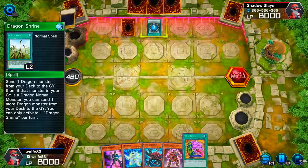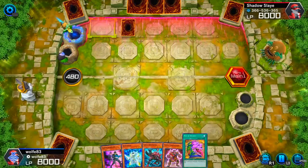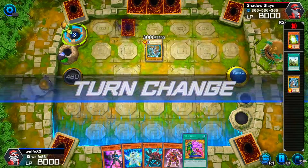He's activating Dragon Shrine, so I'm guessing it's a Blue Eyes deck. I hope I have enough power for that one. He's special summoning a Blue Eyes — okay, my turn.